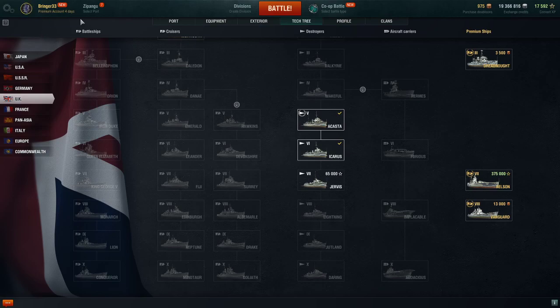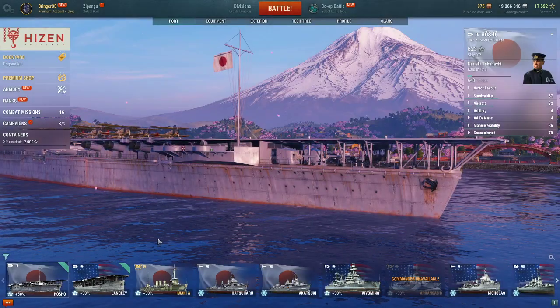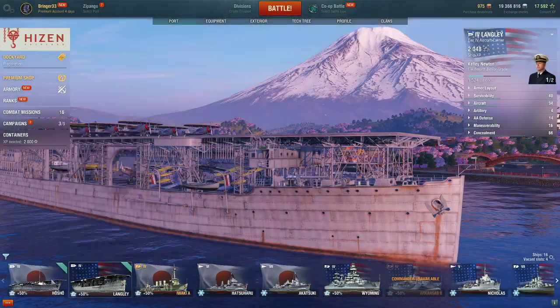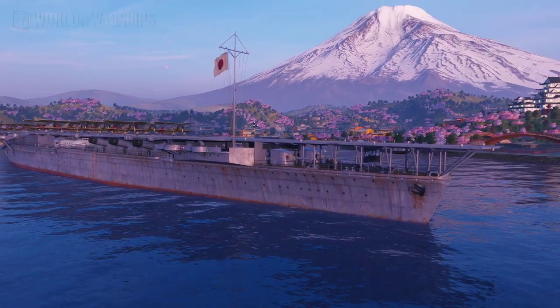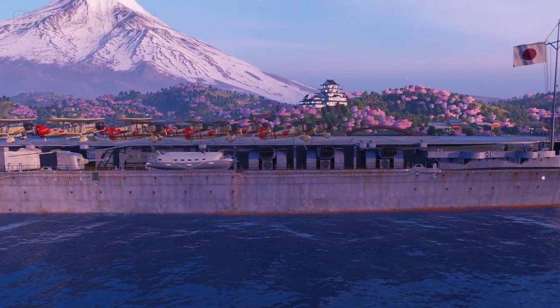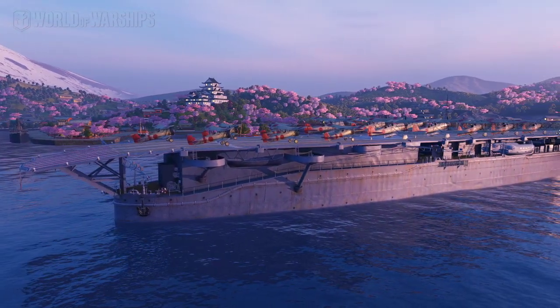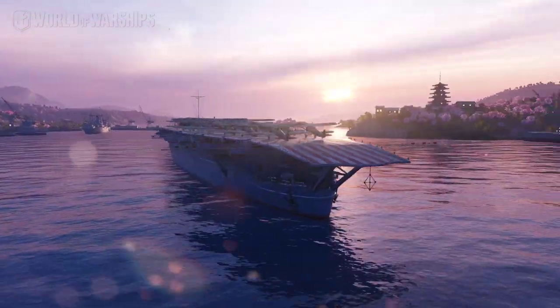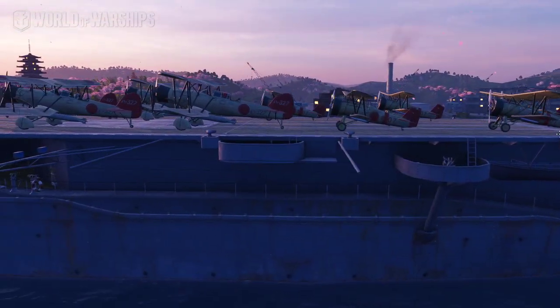So let's go back to the port here and take a look at the two little baby aircraft carriers I've got — they're pretty cool looking. This Houshou would probably be a tier 3 on World of Warships Legends for the Japanese. Really detailed.